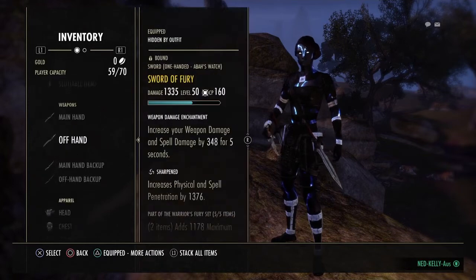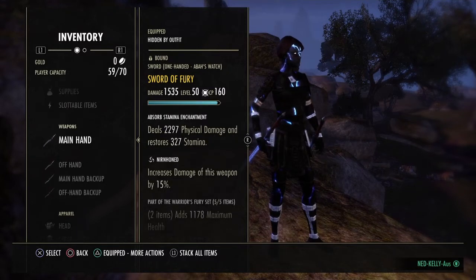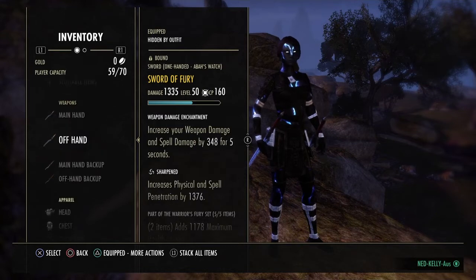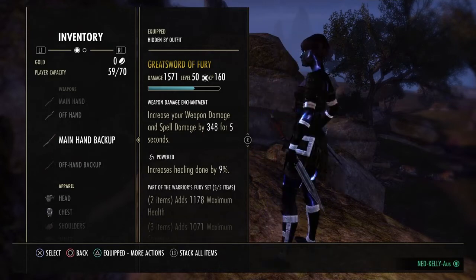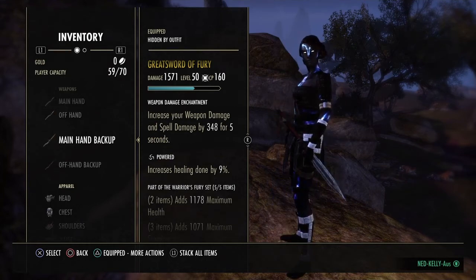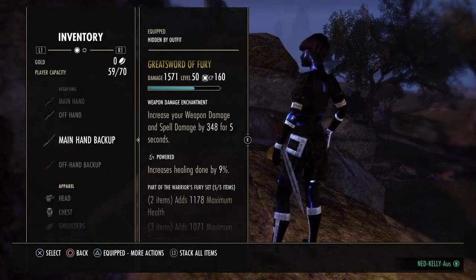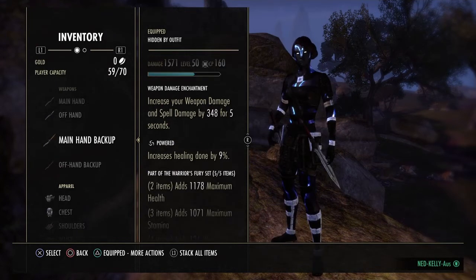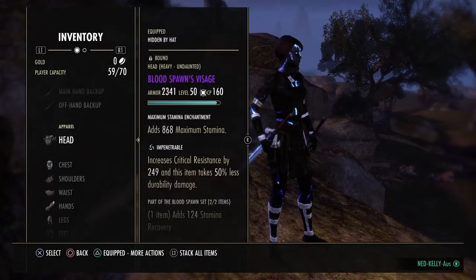First things first: Fury. I'm running two swords — one Sharpened, one Nirn. The enchants are completely up to you, whatever you like. Powered Greatsword — a lot of people run Nirn Honed, Precise, or Defending, but Powered completely outperforms all of them. It increases your healing done by 9%, which is insane, so definitely have a Powered Greatsword and make sure it's gold.